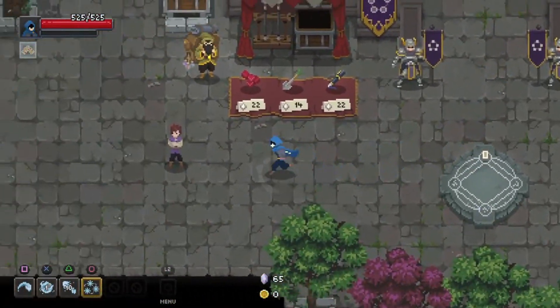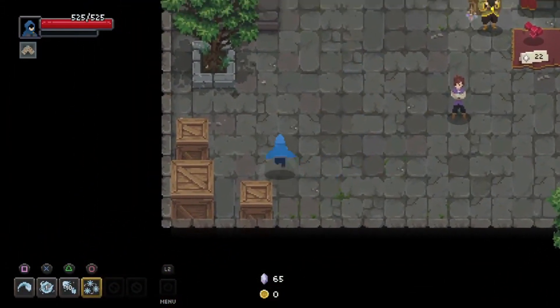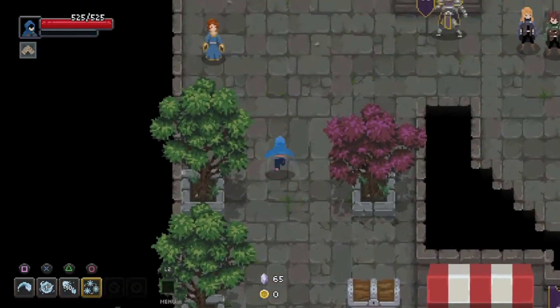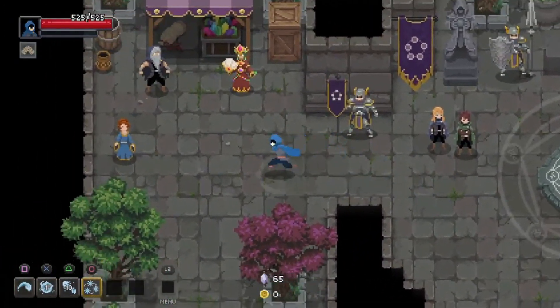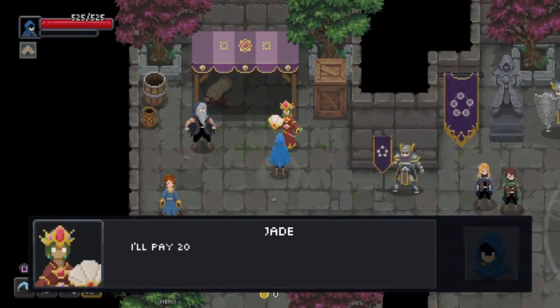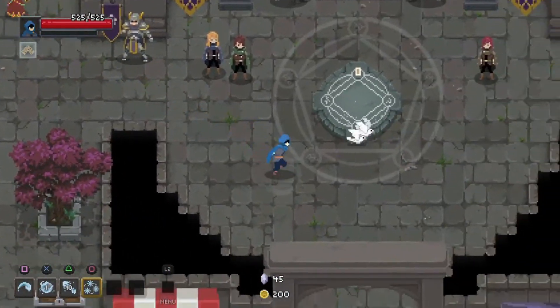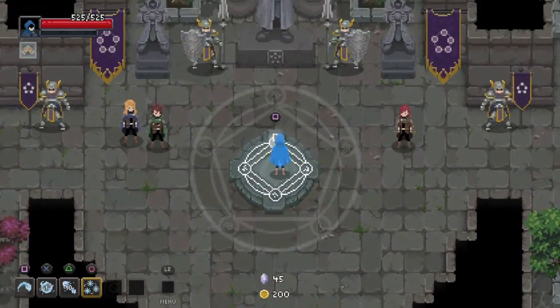I'm gonna see if I can beat it with water, fire, electric, earth, and chaos — it's gonna take a while. I'm gonna go up to this person who will give me money for my wares, my wares being crystals that I earn inside the castle. Let's get on with the wizard trials.